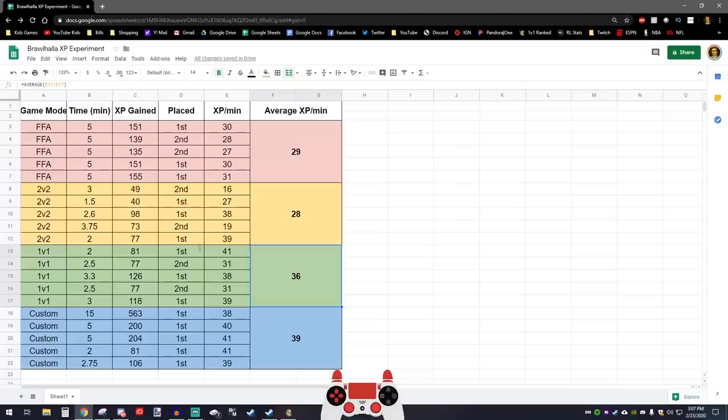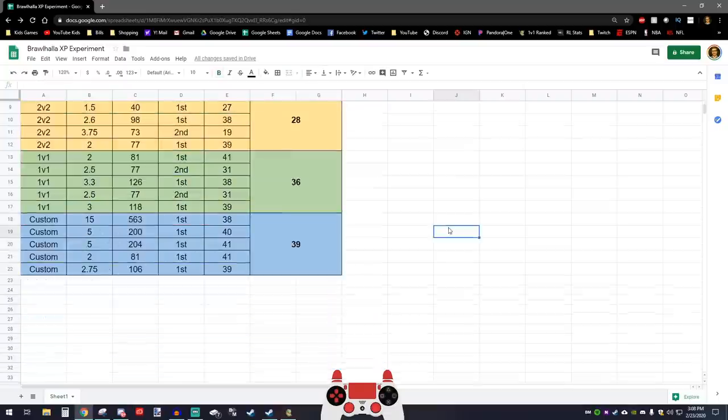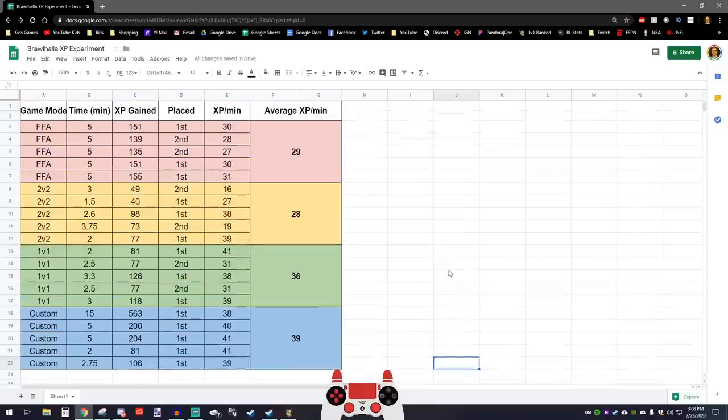If you don't really feel like using your brain, or you have dual monitors and just want to mindlessly grind XP without worrying about improving, I'd recommend doing custom lobbies versus bots. Versing bots is extremely boring to me because I find them so easy to beat — I'm 13x diamond — but if you're an average gold player or a newer player, bots might not be as easy, though still easier than 1v1s. What I like to do is pull up a YouTube video on my second monitor and just mindlessly throw bombs at bots while gaining pretty good XP. I did not test whether you get more XP in ranked versus unranked, because I'm pretty sure it's the same.